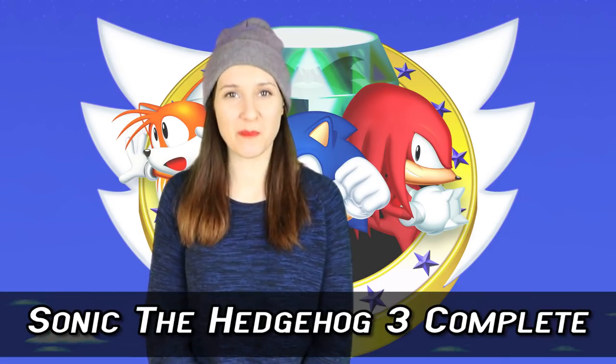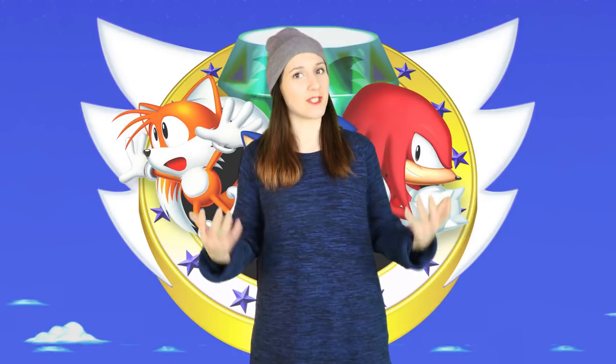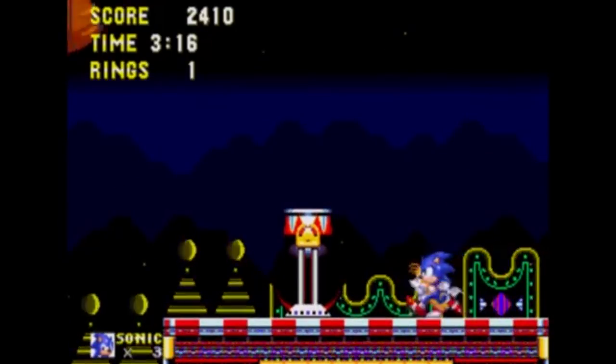Number 9: Sonic the Hedgehog 3 Complete. On our previous part 1 list, we featured a lot of games that were takes on the classic Sega Genesis Sonic games, and Sonic the Hedgehog 3 Complete fits that bill. Back in the day in 1994, Sonic and Knuckles was released, and you could snap its cartridge on top of the cartridge for Sonic 3, which combined the two games. Initially the two games were supposed to be one but ended up being separated. So what's Sonic the Hedgehog 3 Complete all about? They're together — in one game. It takes both games, fixes all the bug issues, and offers the player the option to modify various parts, like what soundtrack you use, adjustments to the levels and their transitions, and even a more advanced version of Tails mode.